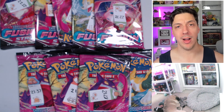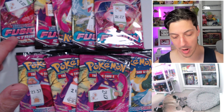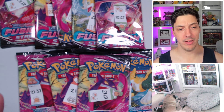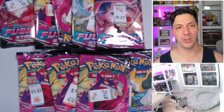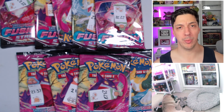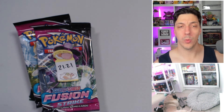I weighed Fusion Strike packs in 2024 and here are the results. In front of me I have five heavy packs and five light packs. The heavy packs range from 22.52 down to 22.22, and then we have five lighter packs ranging from 21.37 down to 21.21. We're going to see which of these packs — heavier or light — have better pulls.